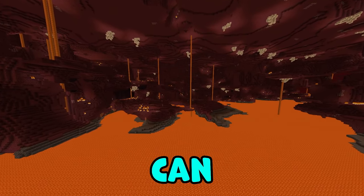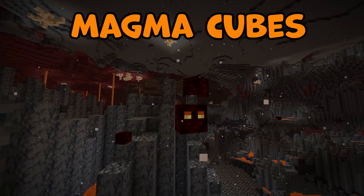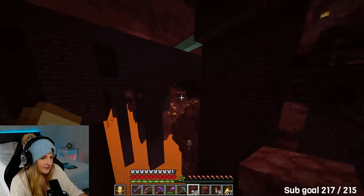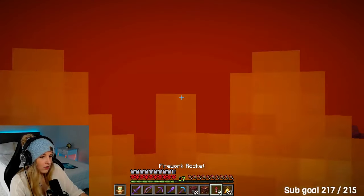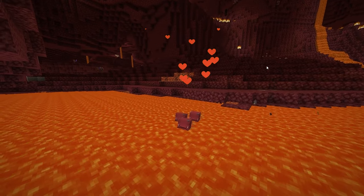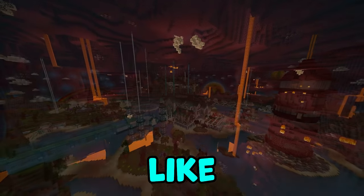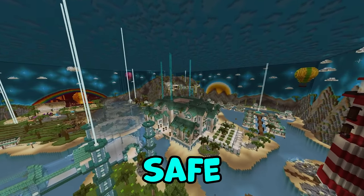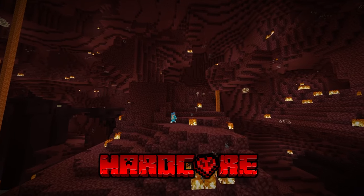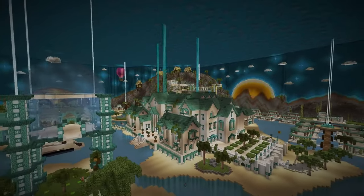If you've played Minecraft, you'd know the nether can be a terrifying place. There is just so much that can kill you, from magma cubes to brutes, wither skeletons and everything in between — and the fact that it's a fiery death trap. But what if you could turn the nether from a dark and scary wasteland into a beautiful and vibrant ocean-themed oasis?